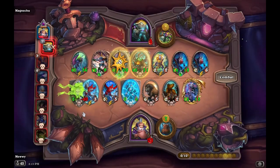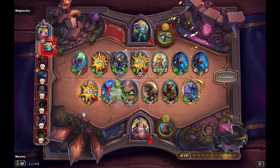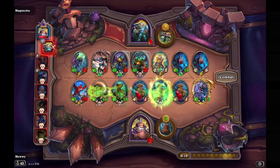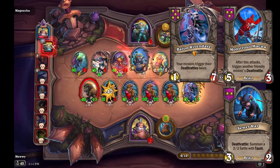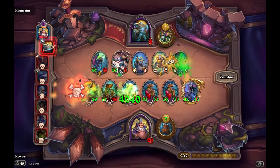Starting with Beast, we have Leapfroger. Leapfroger is one of the earliest win conditions in the game, but comes at a price of being difficult to set up. While you may find key cards like Monstrous Macaw, Rat Pack, and Super Rat in the early tiers, Baron Rivendare is the only way to make it all work. Without Baron, there's little chance of you beating other builds.